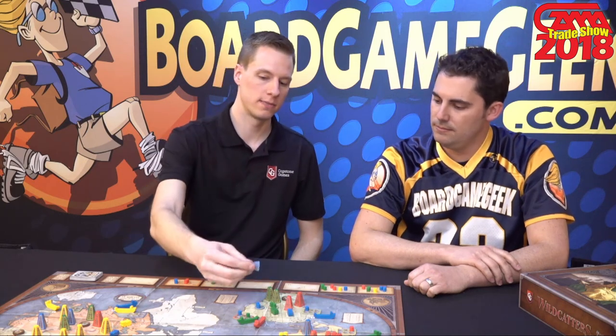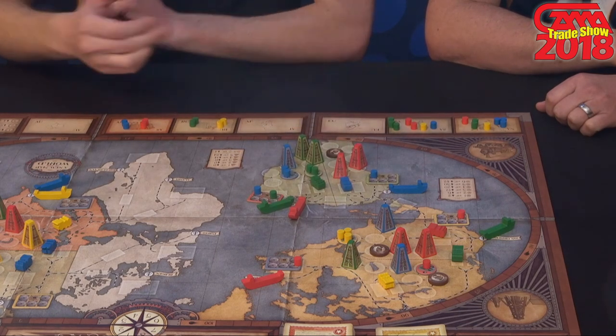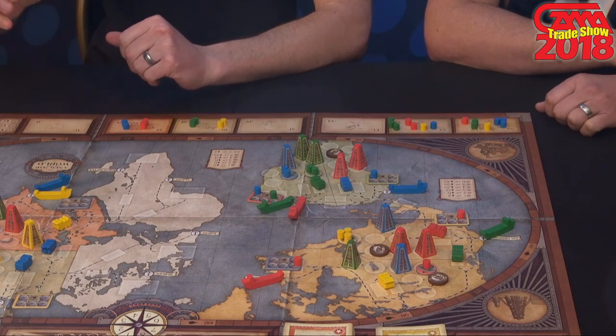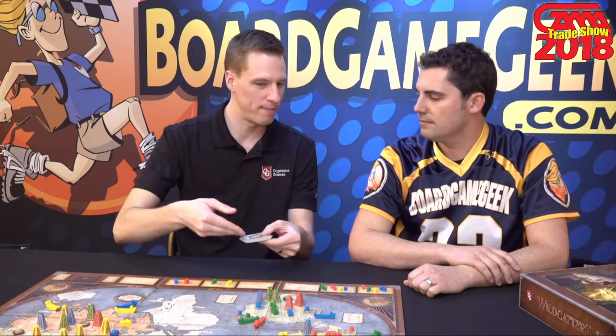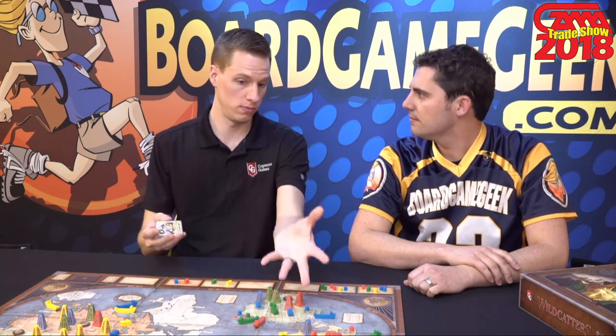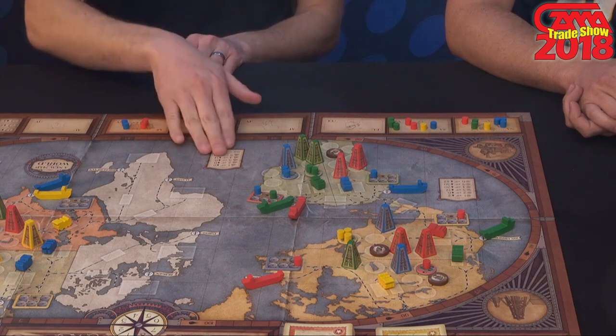This is a second edition — how is it different from the first? For those familiar with the first or brand new to Wildcatters, as you can see there's a ton of wooden components. We have over 250 wooden components, including custom drilling rigs and custom tankers. These were all cardboard before. Workers used to be money, which was confusing — do I pay money or shares to do this? Now workers build your stuff and shares are used to pay people. There are also some scoring tweaks where the numbers were adjusted for end game scoring. Overall it's still the same game, just a smoother experience.